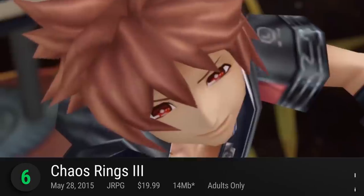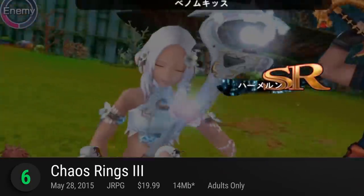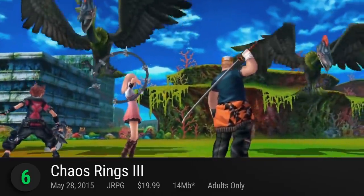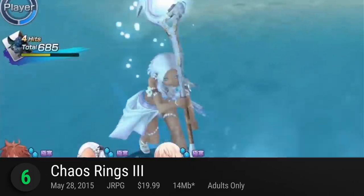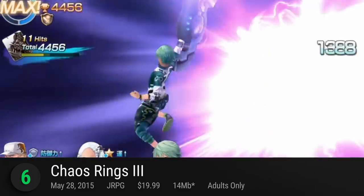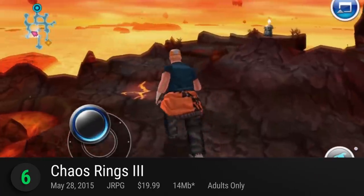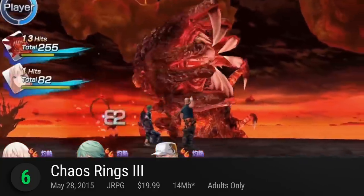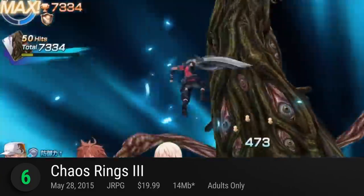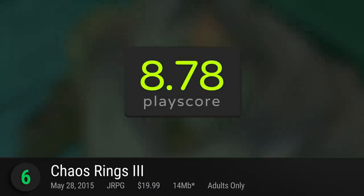Number 6: Chaos Rings III. The fourth game in Square Enix's Chaos Rings series, this mobile Japanese RPG made its most awaited debut on Android. It's a full-scale RPG that will take you to the coasts of Neopaleo, a stepping stone in an explorer's journey to a blue planet. Scavenge for hidden treasures, fight against legendary monsters, and explore uninhabited lands. It has a playscore of 8.78.